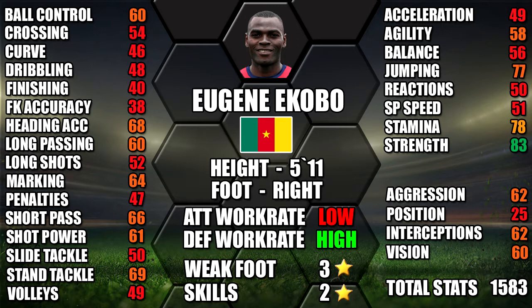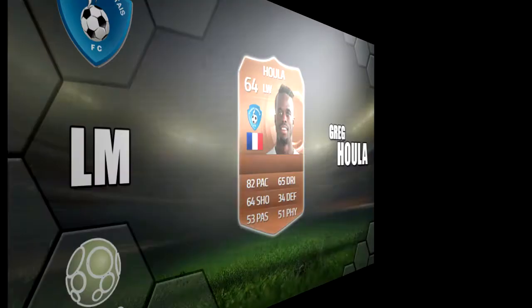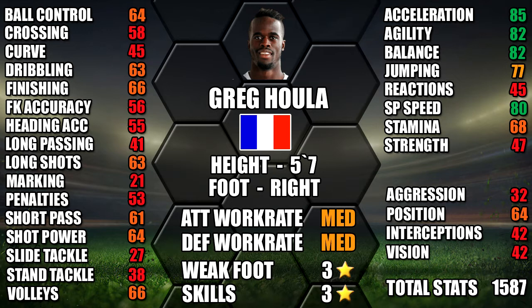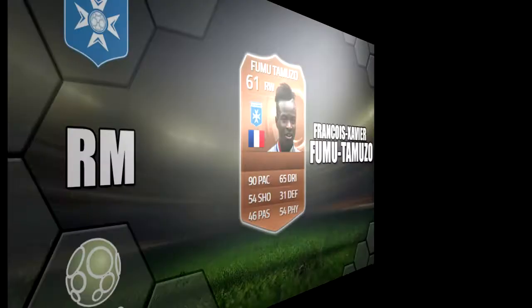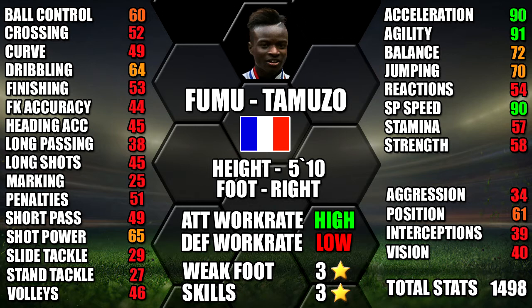On to left midfield we have Greg Hula — 82 pace on his card and 64 shooting, not too bad for a bronze left midfielder. Medium/medium work rates and his standout stats are 85 acceleration, 82 agility and 82 balance. On the right hand side we have Firmu — 90 pace on his card. He has a high/low work rate so he'll be bombing down that right wing, with standout stats of 91 agility, 90 acceleration and 90 sprint speed — a real flyer.